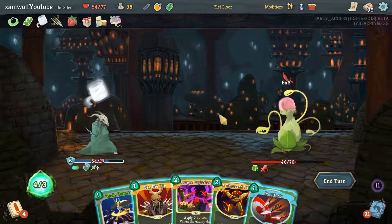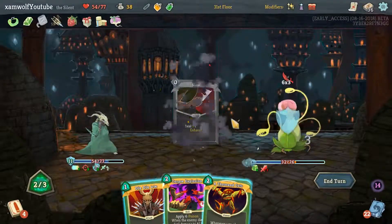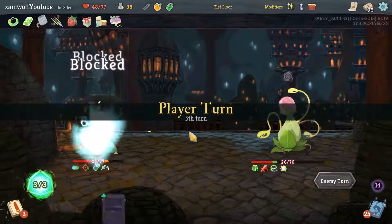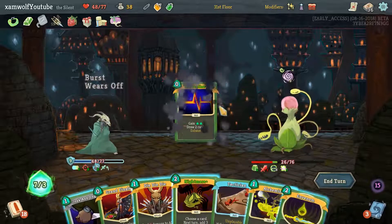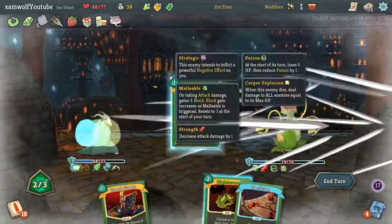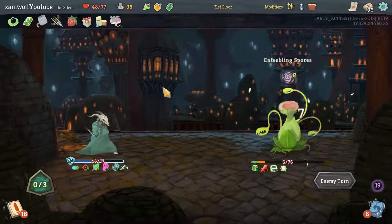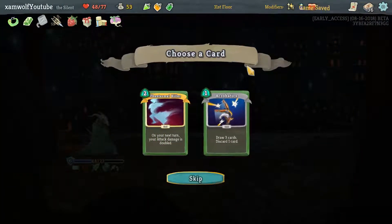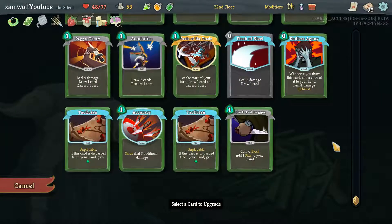Why did I take two shivs over 14 damage up front? We will never know. That's four energy. Accuracy, Blade Dance, eleven, twelve — we're taking 6 damage again. Get rid of this, get rid of this — first the Adrenaline. Envenom, Cloak and Dagger, hit ya, play this, get him with the Die Die Die. Nightmare Tactician — we're getting 3 additional Tacticians and I'm discarding a few cards. And also he's dead.